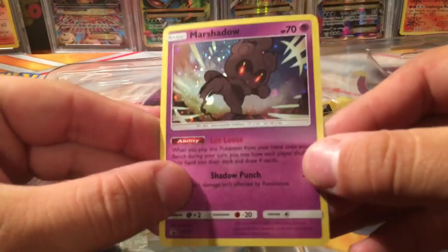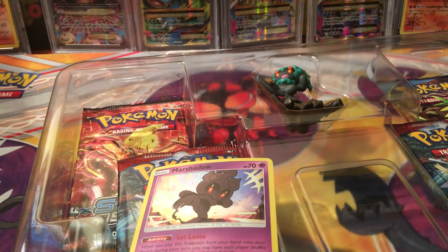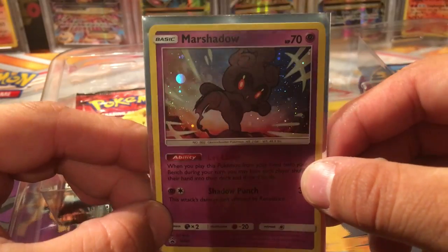All's well that ends well, I guess. This is the cool Marshadow promo that we get, which has really, really cool art — it's much better than the one from Shining Legends where he just looks kind of tepid and questioning his life decisions.